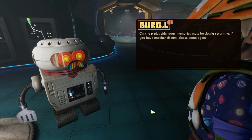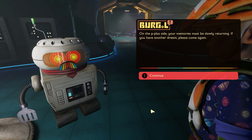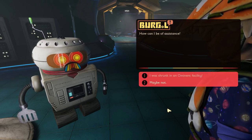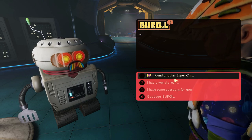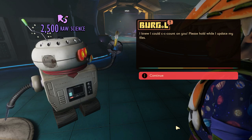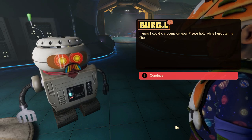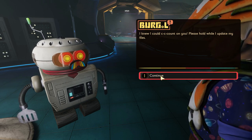Burgle says: "On the plus side, your memories must be slowly returning! If you have another dream, please come again!" Alright, now let's give him a big chunk of his brain back. "I knew I could count on you! Please hold while I update my files!" I'm glad it does give you raw science for this too, because then you can usually buy one of the new things right away.